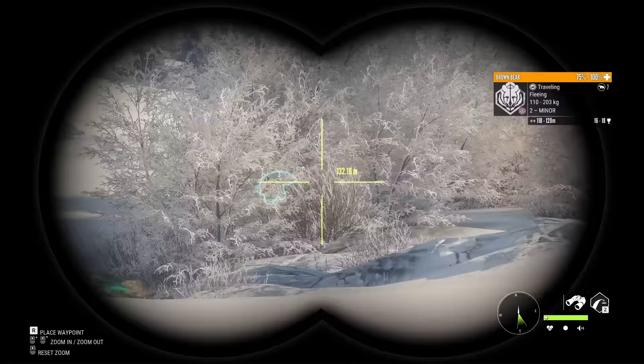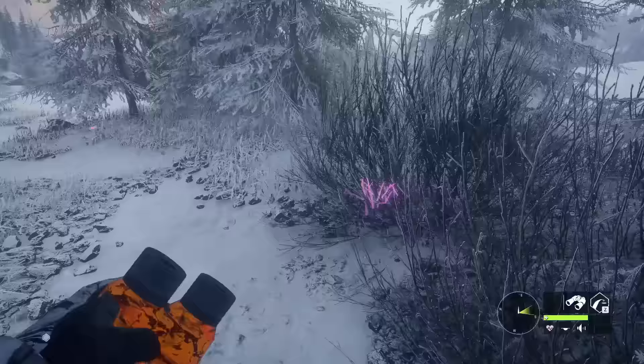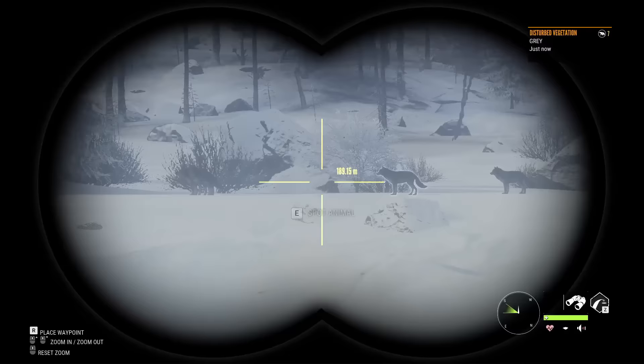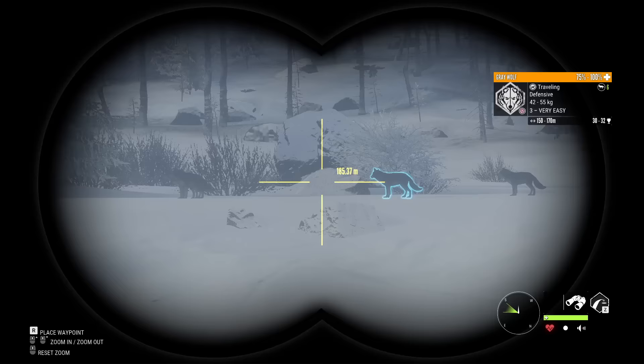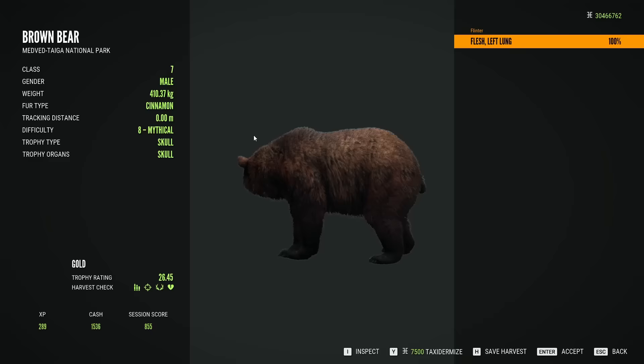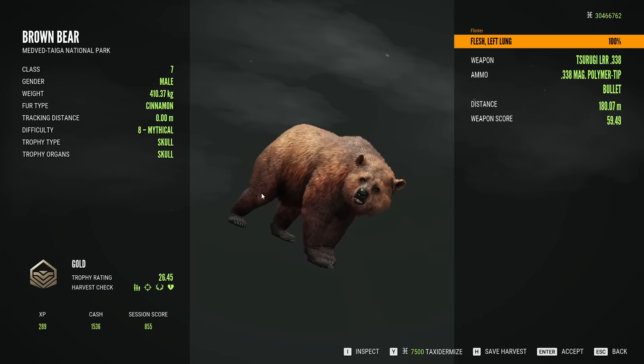Just the gray variant - actually, we shot one of those in the last hunt. I noticed over there there's a bunch of stuck gray wolves that must have been moving through right when we shot. Don't think there's anything special, but unfortunately not just an issue on Yukon. But just like that, at least level-wise, our biggest bear of the entire hunt - a 26.45 cinnamon. Not bad. Barely got the lung, but barely.